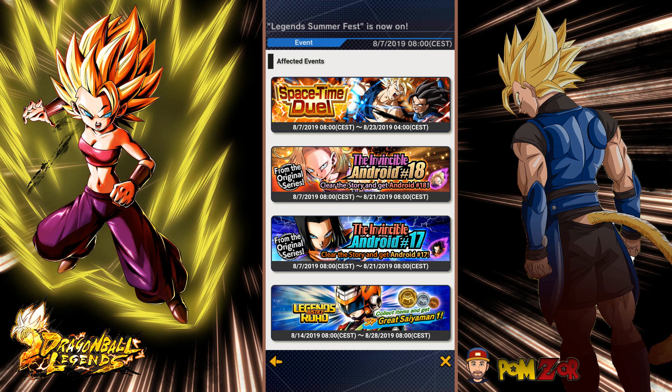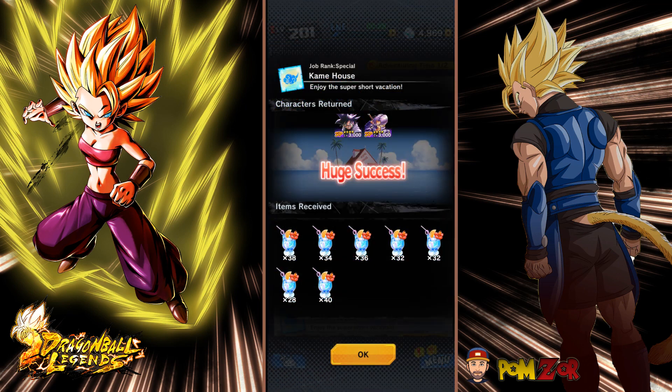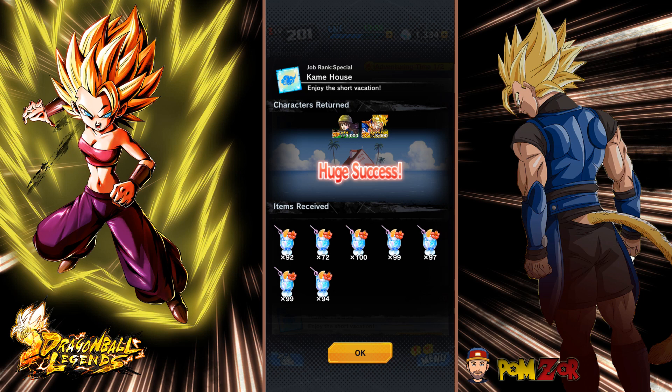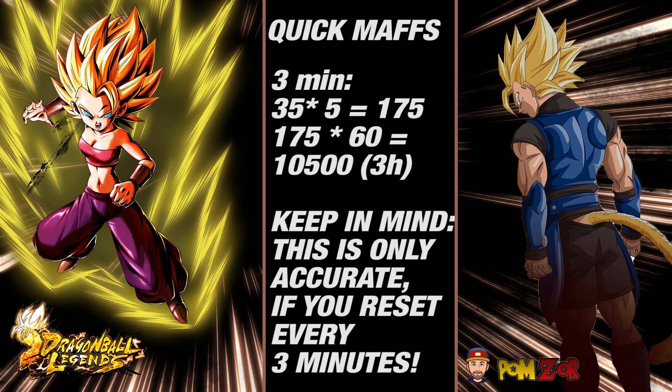Let's have a look at the average drop amounts. The 3-minute adventures drop around 35 juices on average per drop, and with a great success you get five drops; with a huge success I think you get around seven or eight drops. The 10-minute adventures drop around 80 to 85 juices on average, 1 hour drops around 200, and 3 hours drops around 300 to maybe 315 — so not that much more.